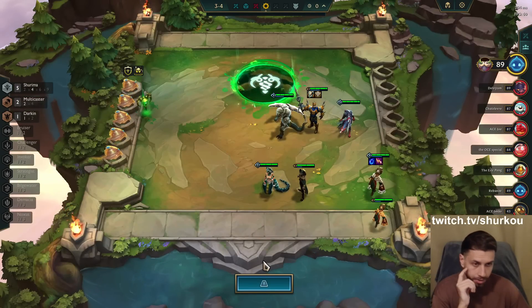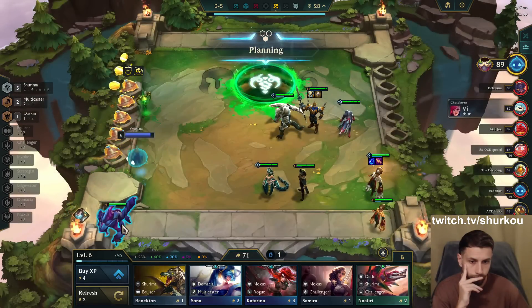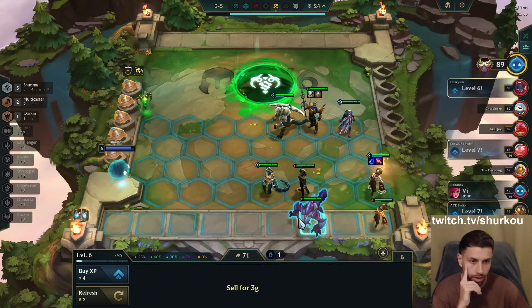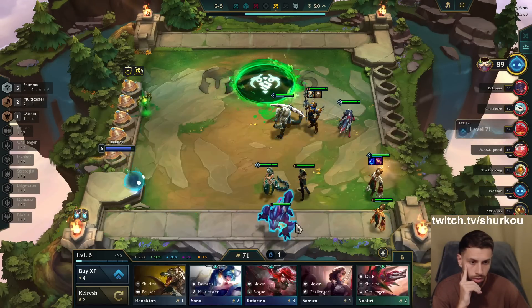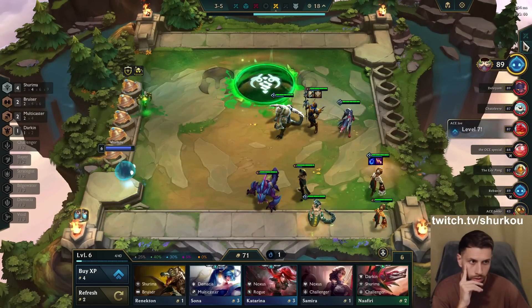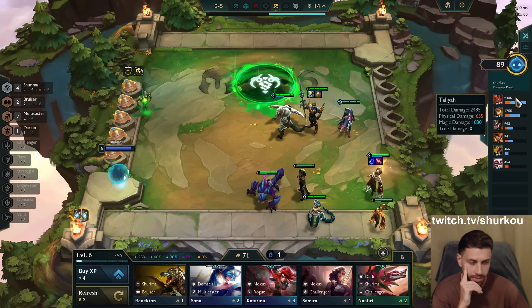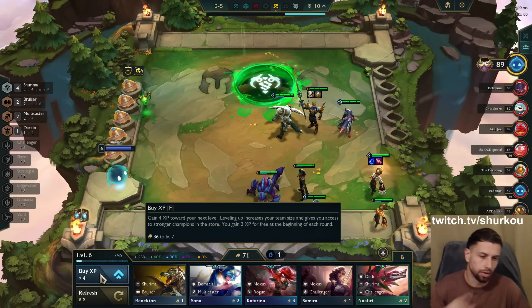This is fine — I'll just go Bramble Vest or something. I can go bruiser here instead. Is that worth though? How much damage is she doing? She's doing almost as much as this — it just really shows how bad Taliyah is unless you're playing her in the specific comp.